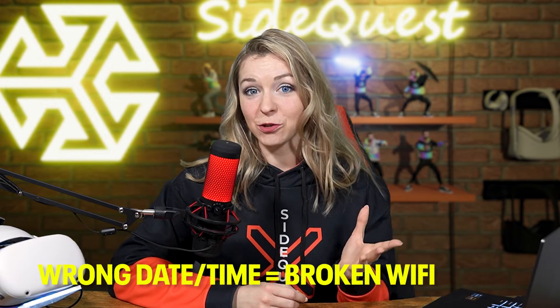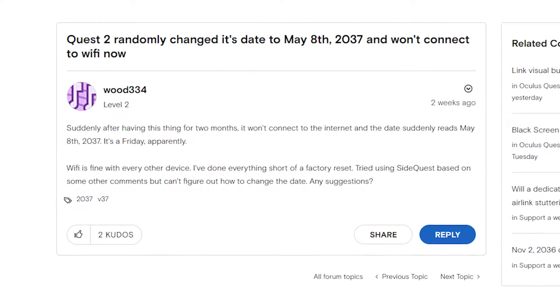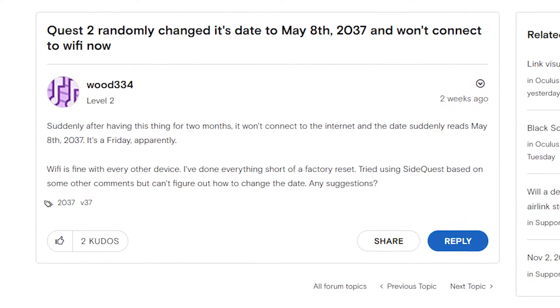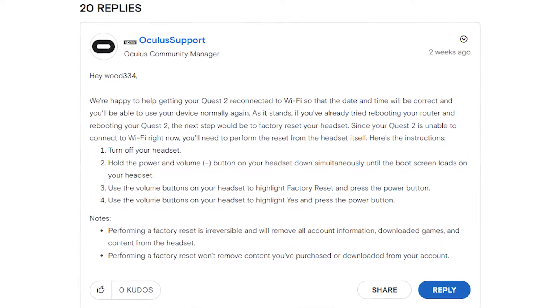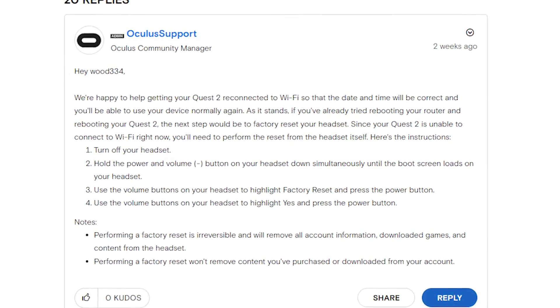Recently, some Quest users started reporting that their Quest shows the wrong date and time — set in the future. It's a little bit spooky, and what's worse, it breaks the Wi-Fi settings so users cannot connect to the internet. Nobody knows exactly why it happens, but what's crazy is that you cannot manually change the time on your Quest, and the official recommendation from Oculus is, once again, to factory restore your headset.